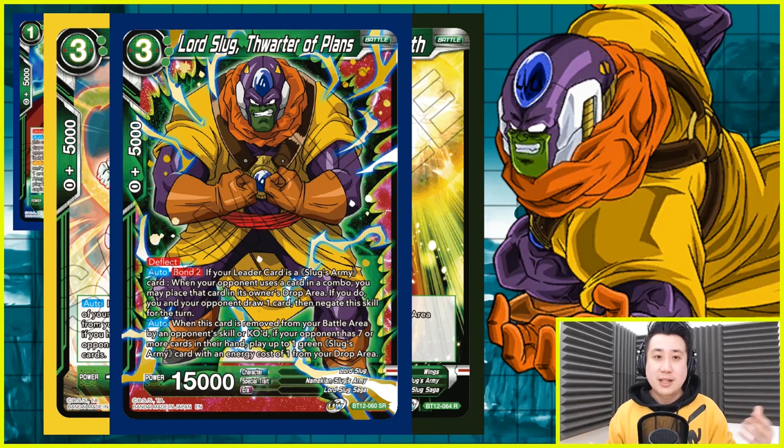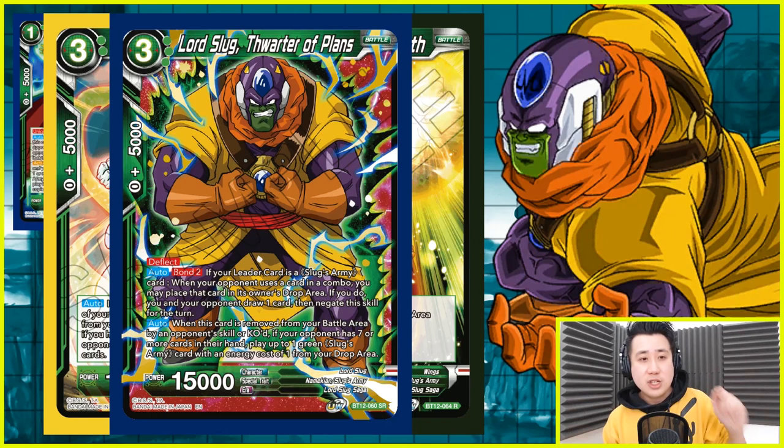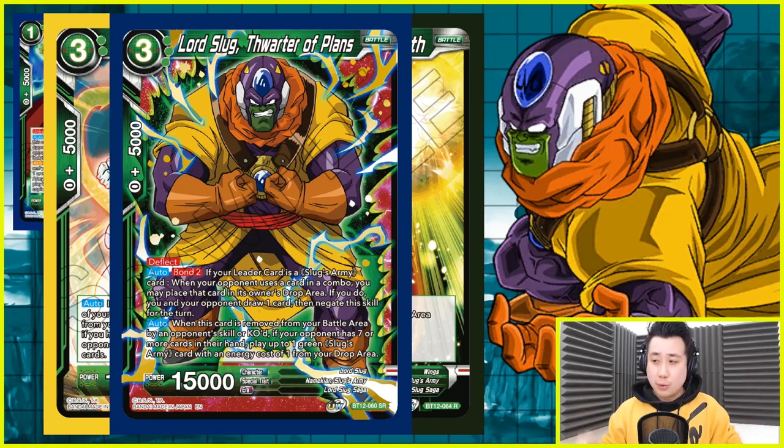Every single time this card is on the board, you get to draw. And this card is not unique — Wings is not unique, Angela is not unique. Every time they're on the board, you can stack them and stack them and stack them. You get various, various benefits from it. For example, if your opponent does something like a rival — they put a yellow card and a blue card — you choose that yellow card, put it into drop area. Your opponent gets to draw a card, but you gain one — you're a plus one, your opponent still starts at zero.